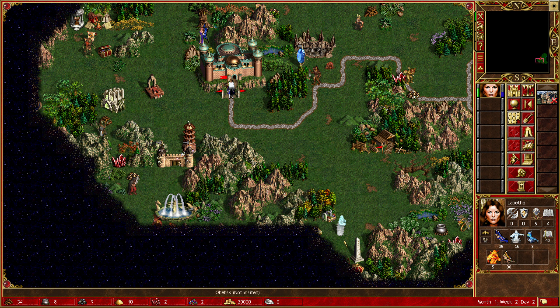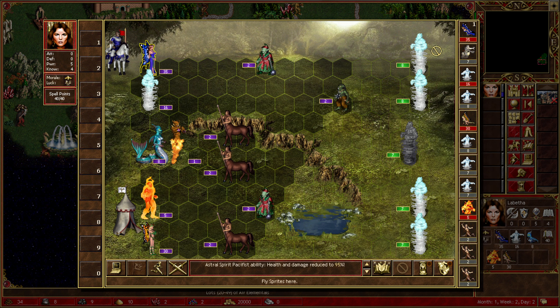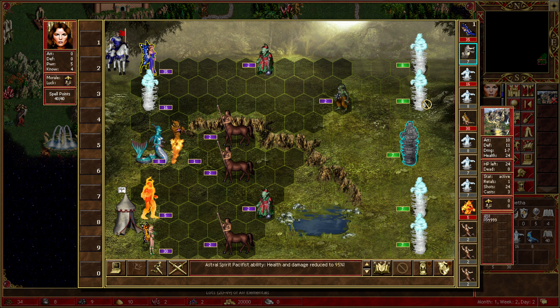If we don't have enough to beat this lot of air elementals at this point, I'll be a little bit sad, but we should be fine. We've got eight, eight, seven, seven, and seven of the more powerful lightning elementals or storm elementals. Let's start by going out and trying to kill a couple of people.